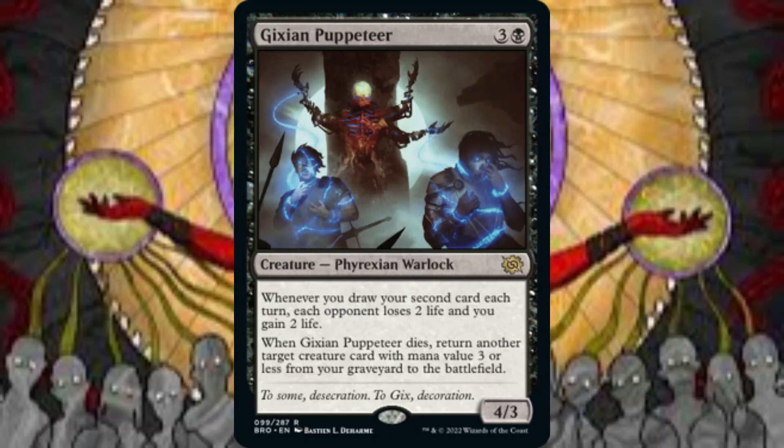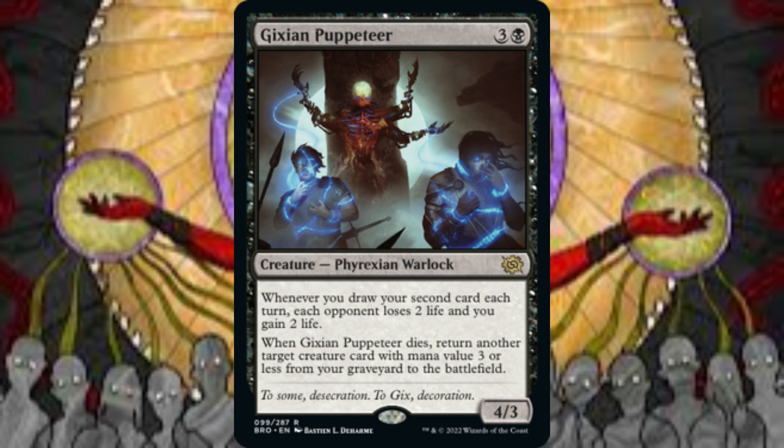Since our general provides a life-drain-like effect with her presence on the battlefield, including some additional life-drain redundancy enhances this deck. Whenever we draw our second card each turn, Gixian Puppeteer has each opponent lose 2 life and we gain 2 life. Also, when it dies, we return another target creature card with a mana value of 3 or less from our graveyard to the battlefield. In this build, we should have very little difficulty activating the Puppeteer's life-drain ability. Whenever we cycle or discard a card, Faith of the Devoted allows us the option of paying 1 mana — if we do, each opponent loses 2 life and we gain 2 life. Through this dynamic, our hand becomes a resource for the purposes of globally draining our opponents' life.